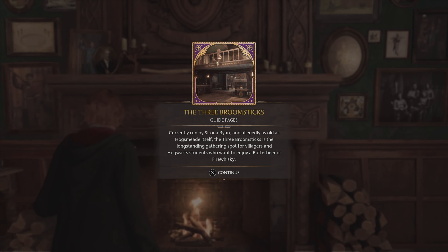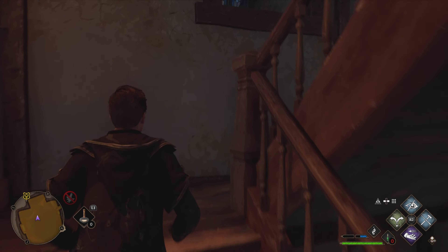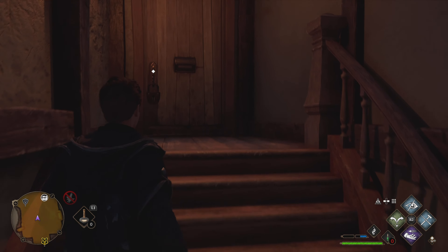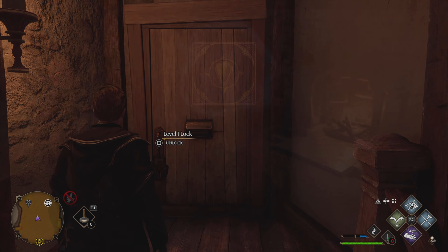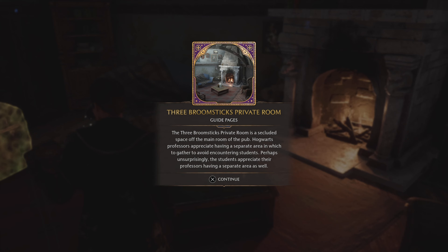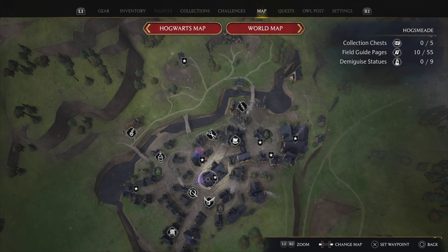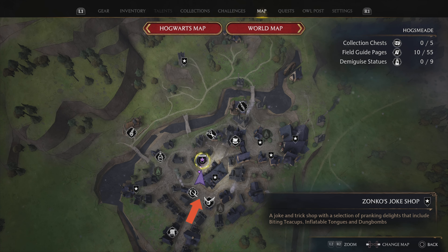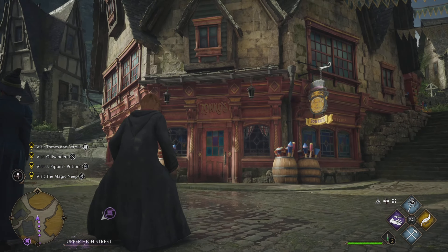Our next stop is the Three Broomsticks, and it's located right at the top of the street that you've just been walking up. The Three Broomsticks has two pages in it. One of them you can just walk in and get — it's above the top of the fireplace. The other, however, is upstairs in a locked room. Don't worry though, if you just play the game you'll eventually learn the Alohomora spell off the caretaker.